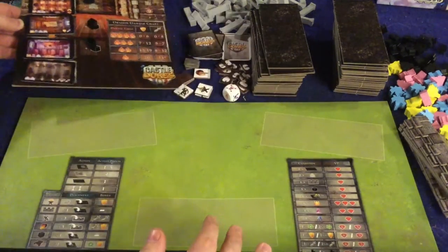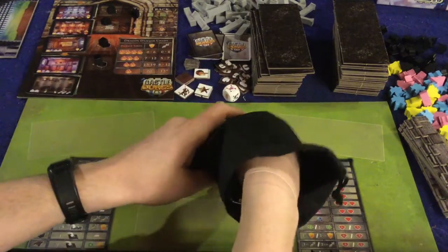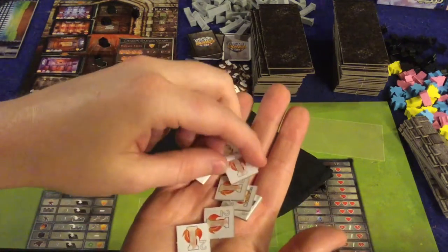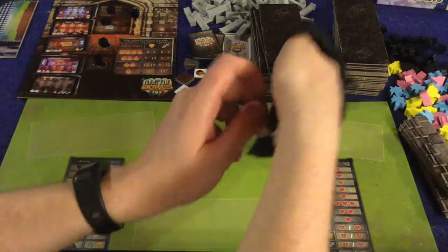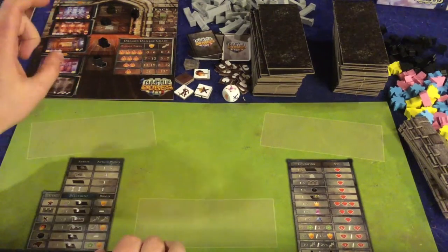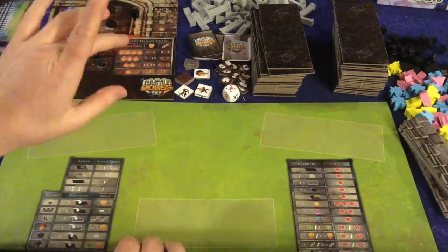Over here we have the dragon bag of death, where you draw tiles when the dragon attacks. These tiles tell you to destroy various different parts of your castle — this is one of the huge dexterity elements in this game. And over here is where you'll be purchasing rooms, spending your action points to gain coffers and serf meeples — the little black ones — which give you victory points.